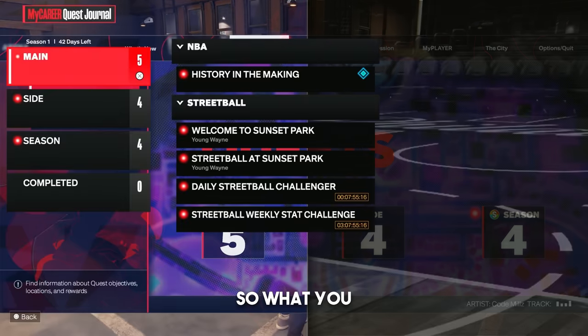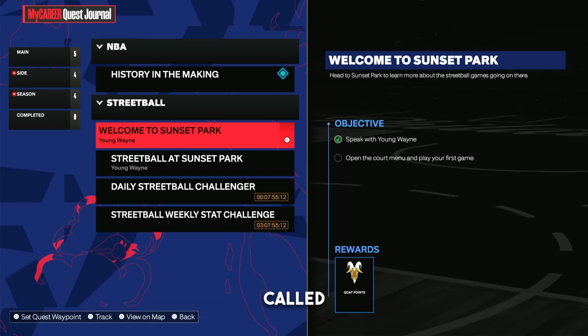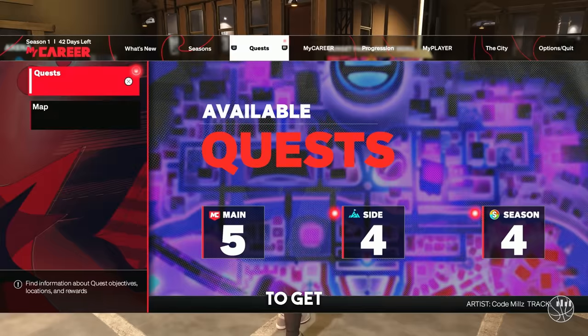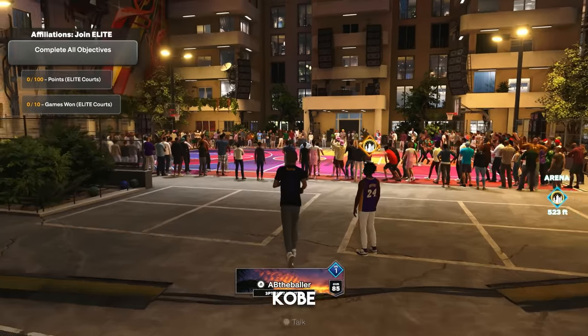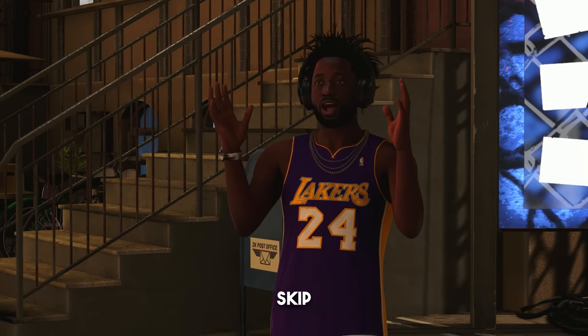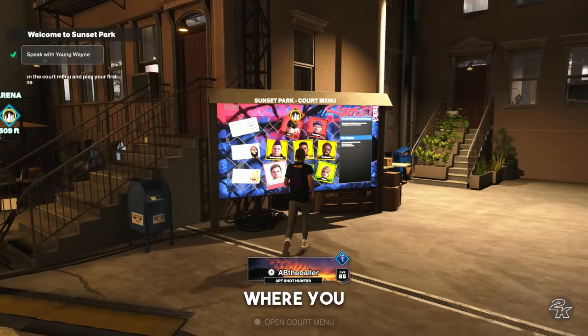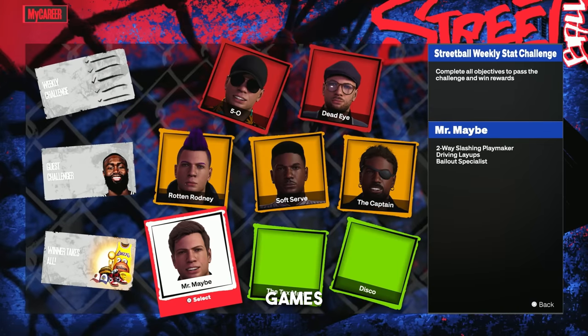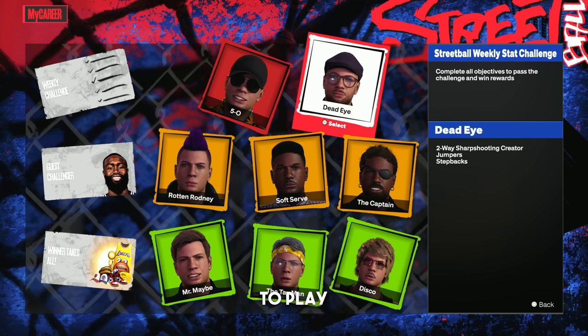Right when you get into My Career and upgrade your player, you'll get this quest called Welcome to Sunset Park. You don't have to play any micro games or anything to get this quest. Once you set the waypoint, you're gonna head over to this guy in the Kobe Bryant jersey. Skip what he has to say — he's gonna tell you to go over to this board where you have to play these guys in street games.